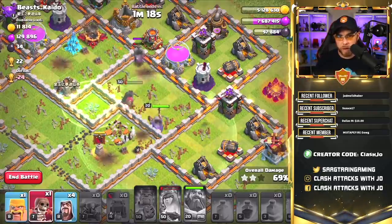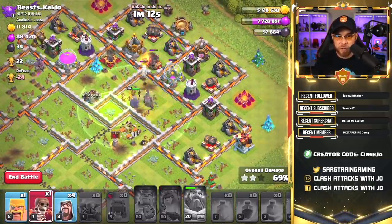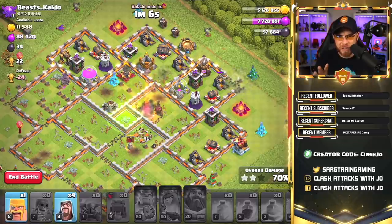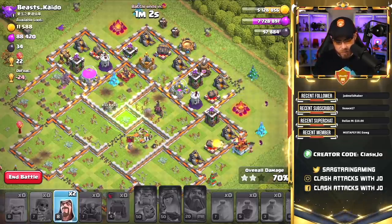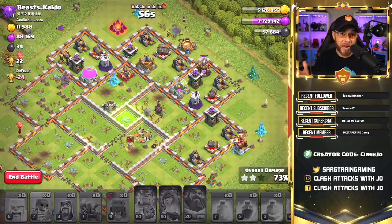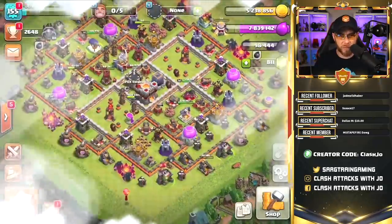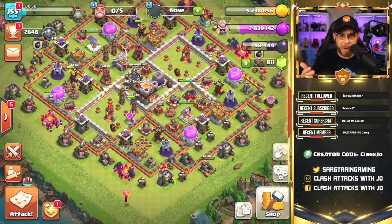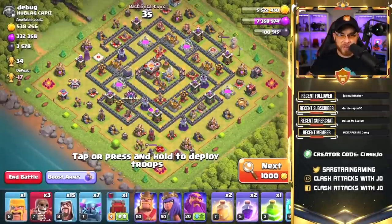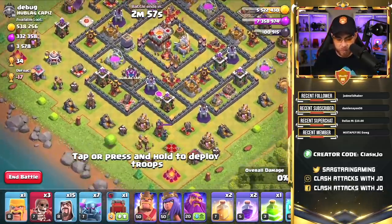If we were to try to make this more of a war-related army, we would more than likely bring some Bowlers or some Bat Spells to make it a little bit more interesting. Unfortunately, we were unable to get very deep into this base just using P.E.K.K.A.s, but not too bad on a heavyweight base — 70%. Let's train up another one and see what we can do on the next raid. Just for Dark Elixir mainly, that's what this is for, and it's actually a really fun army to use. Also, if you're trying to get your trophies back, we're already back up into Masters 3. We could keep going with this army and push all the way into Masters 1, maybe even Champions League.